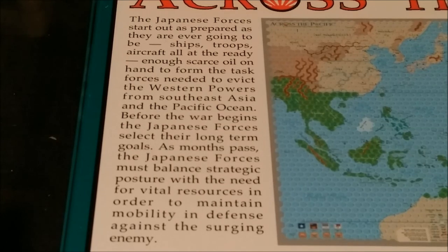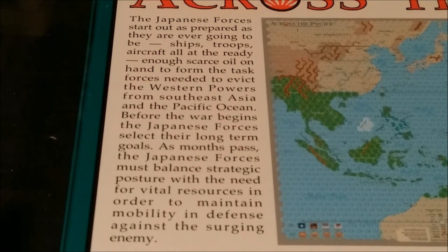The Japanese forces start out as prepared as they are ever going to be — ships, troops, aircraft all at the ready. Enough scarce oil on hand to form the task forces needed to evict the western powers from Southeast Asia and the Pacific Ocean. Before the war begins, the Japanese forces select their long-term goals. As months pass, they must balance strategic posture with the need for vital resources in order to maintain mobility in defense against the surging enemy.